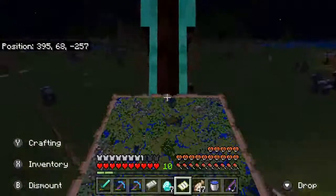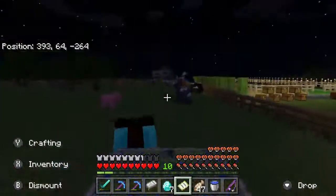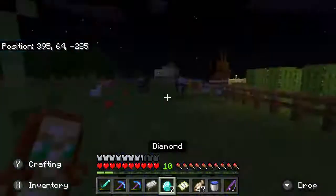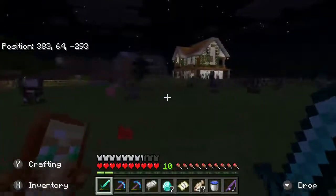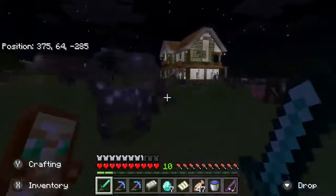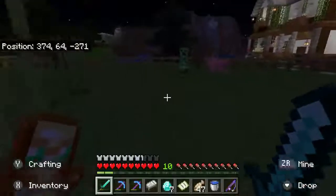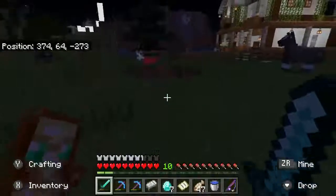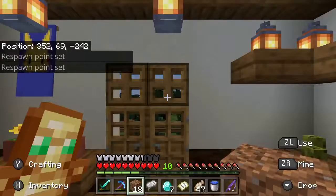Let's put the horse here. There's a creeper right there, we better be careful. There's skeletons shooting at me. Let's put him here with the other horses and get our sword ready. We have to avoid the creeper. We've got no tricks — we're gonna have to take him on. This wasn't my enchanted sword. Why did I do that? Dang.